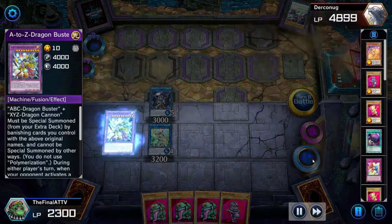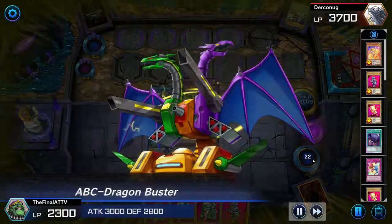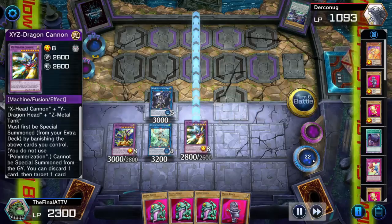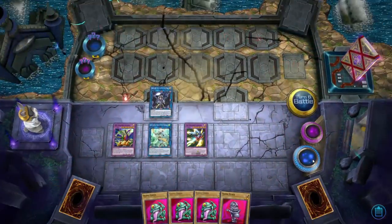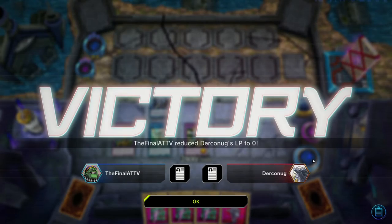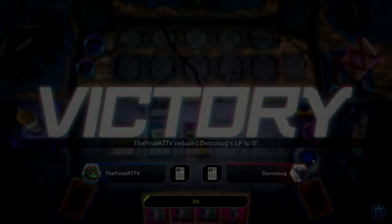At this point we can negate up to four effects as long as they're not in the same chain. I attacked with A-to-Z to show you something: if he was the only monster you had and you needed more power to finish the life points, you can just banish him and bring your cards right back. It also helps with ABC interruption. A-to-Z lets you do three attacks in one battle phase for the kill, and worst case — if something happens — you can remove him and then have an interruption with ABC.